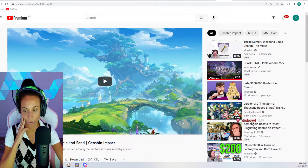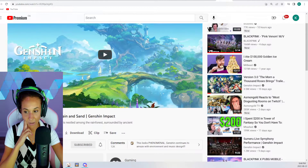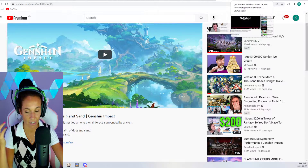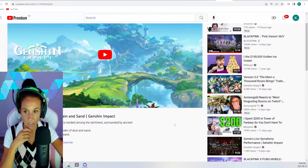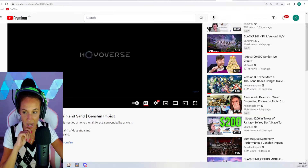This here is the Sumeru preview teaser number two of Rain and Sand by Genshin Impact. So this is July 23rd, so we're seeing a bit of a pattern in July. I'm sorry I missed all this if you guys have already seen it, but it doesn't hurt to have the recap.